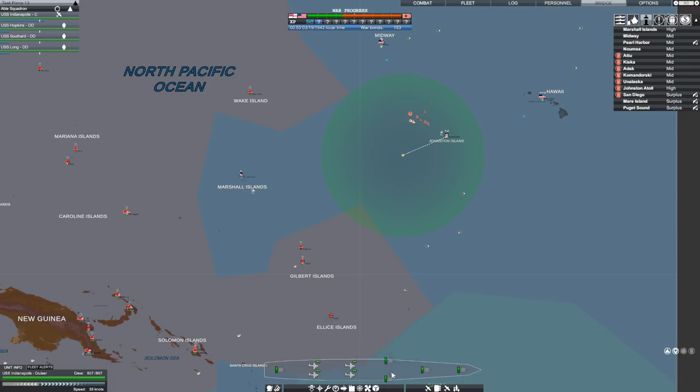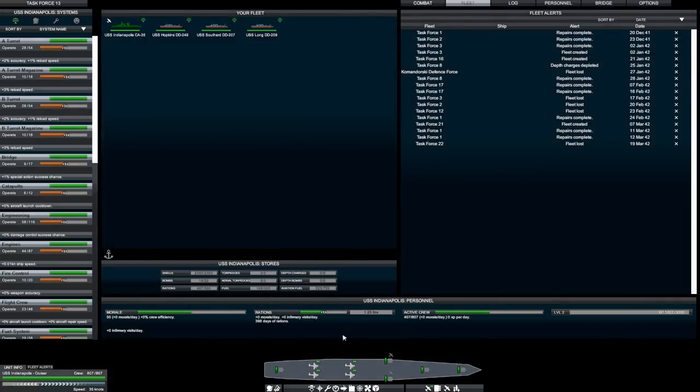Now, just to make sure, I want to have these things set as an AA weapon. Why is that not working? Why can I not send the Indy up as an AA weapon? It does say that it can do it. Indianapolis — set as AA weapon. Maybe only when they're under attack? Is that the difference here?